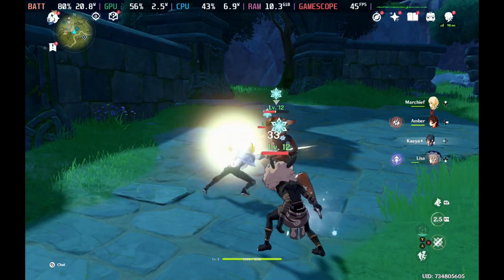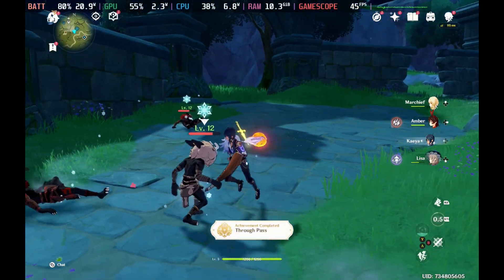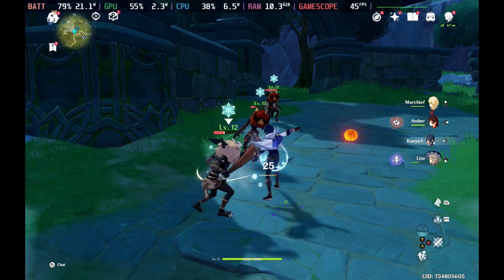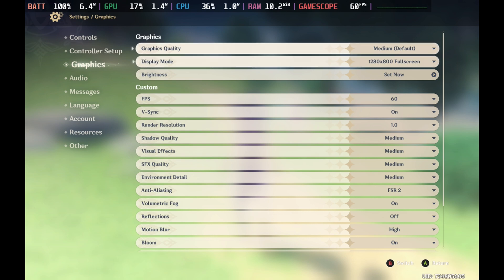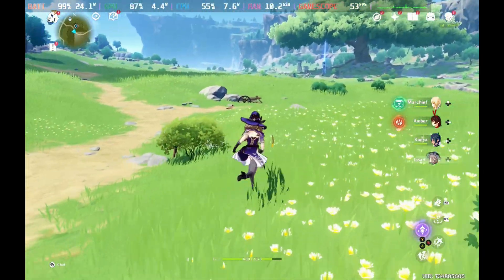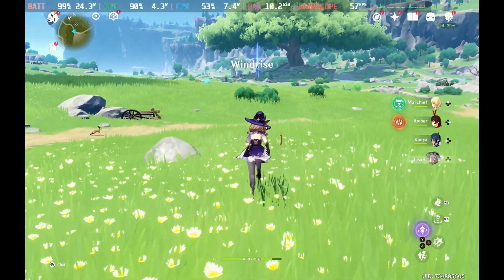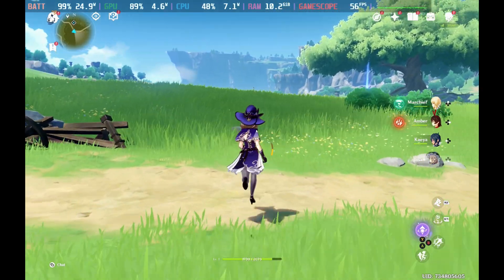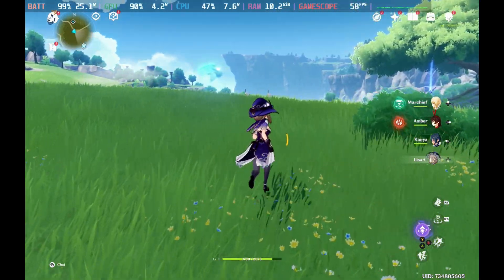Even on those low settings, it does look absolutely fantastic on the Steam Deck. It is a bit of a shame that we can't push them a little bit higher, because if we try and cap it at 60 frames per second on medium settings with FSR2 enabled, it does look a little bit better — though it's not that noticeable — but the wattage is way up into the 24-25 range and it doesn't hold 60 frames per second stable, even with nothing going on.